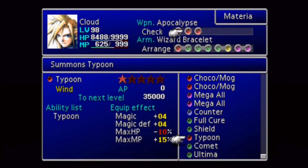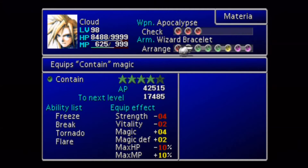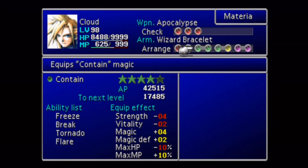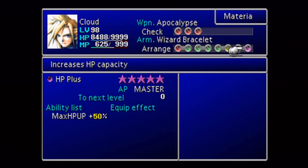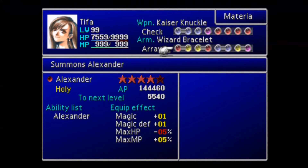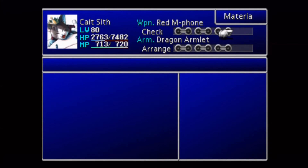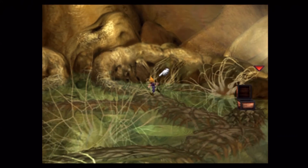Here is a really dangerous point in the game — if you notice, my materia screen is completely maxed out. I got lucky and caught it, but this is the problem with having so much materia. If any of my materia levels up, the new materia that doesn't have any AP on it would be completely lost. So especially when you're down here, you have to keep an eye on your materia. If your list gets too full, you could be in trouble.